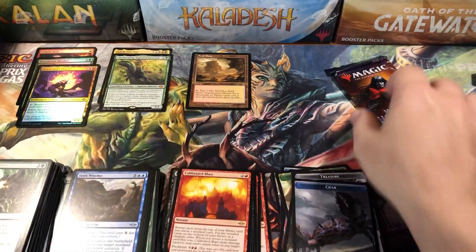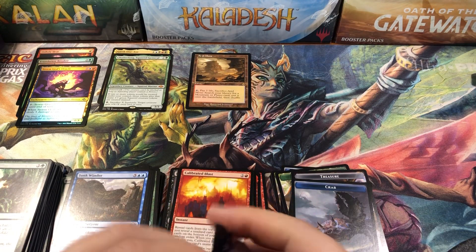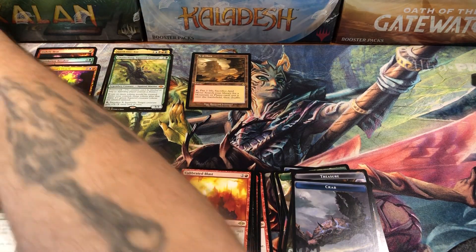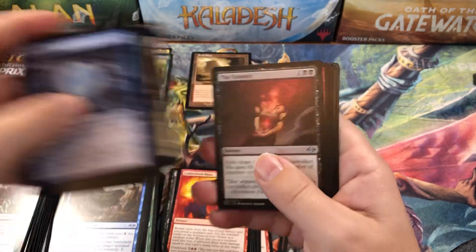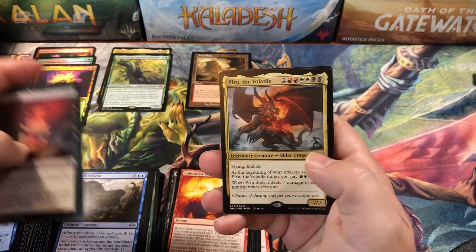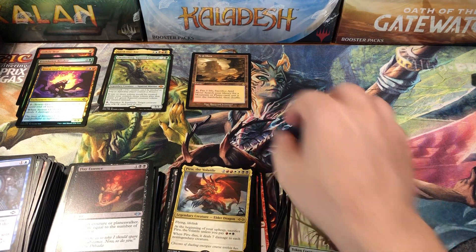All right, one more pack. We need one more good mythic or one more fetch land and we definitely come out ahead — otherwise this might be the first box we've kind of just broken even on. Let's see what we're gonna get — oh! A Peregrine Drake and a squirrel token.